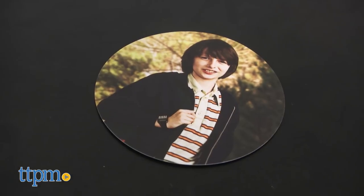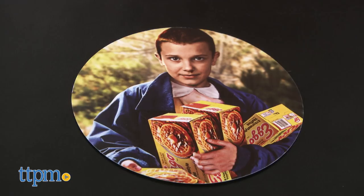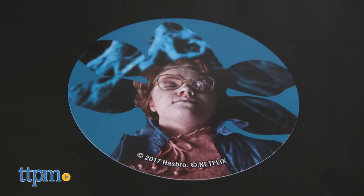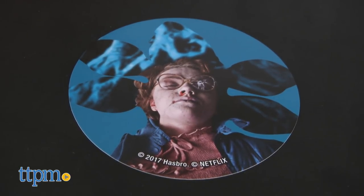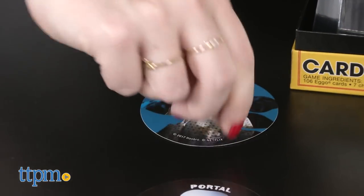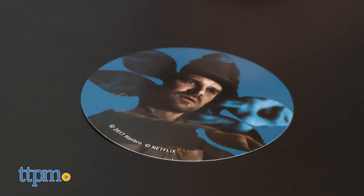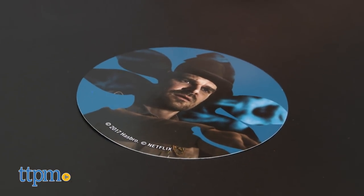To get started, decide on your character. There's Will, Mike, Lucas, Dustin, Eleven, Hopper, and bonus character Barb, who, let's be real, probably isn't getting out of the Upside Down any time soon. The character cards are double-sided to represent the right side up and the upside down. All players start with their cards placed in front of them, with the upside down face up to begin.